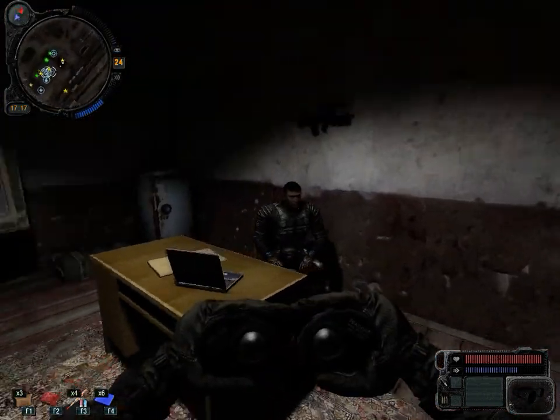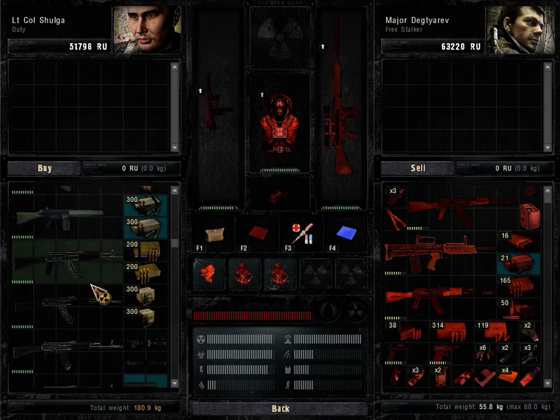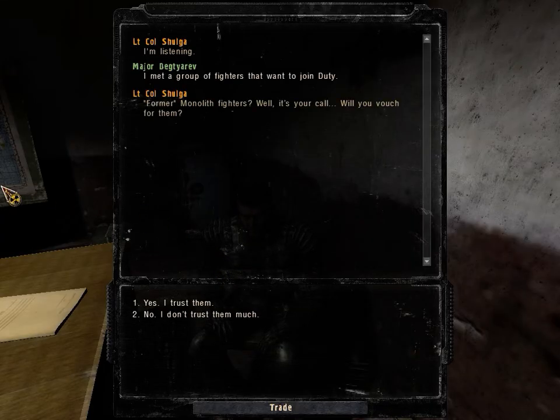Let me go over here so you know I'm not making this up. So this is one of the traders — hello stalker, let's trade. Look at all the weapons, attachments, and ammo this guy offers, all in well condition. There's the 9A-91 and the Groza.